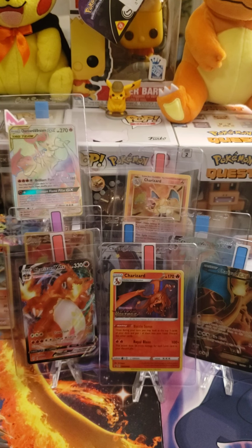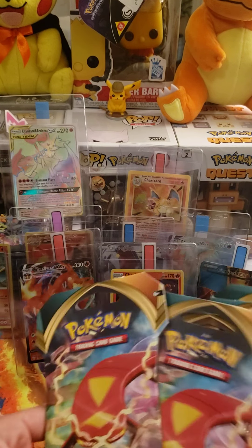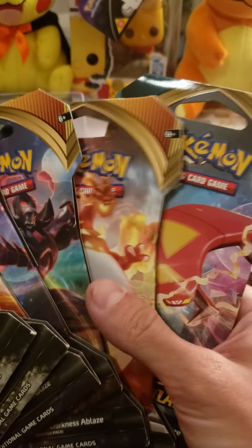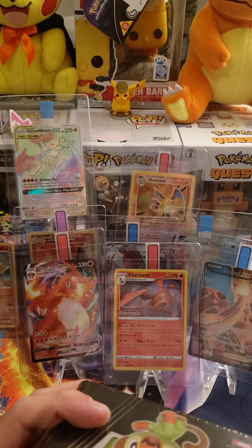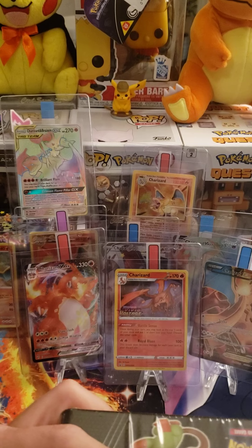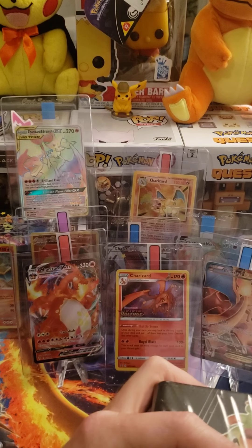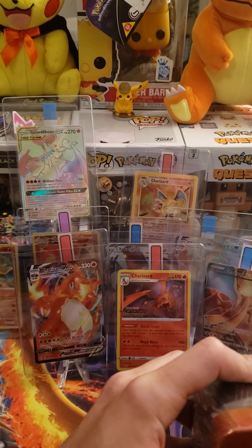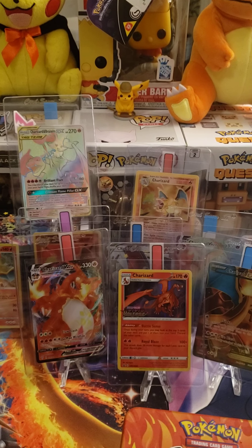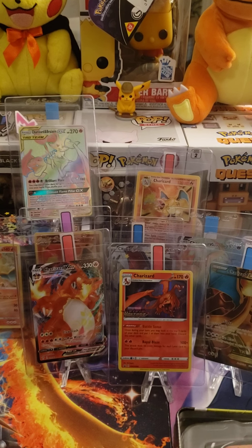What is up guys, TheCoryStory here and we got another opening for you. So we pulled that Charizard and Brakesian last night and we got six or seven Darkness Ablaze packs and a Cinderace V-10. The first thing we're going to do is open the 10, but we'll start with the Darkness Ablaze and see if we can pull a Charizard VMAX. Out of the 10, we have multiple chances of pulling different Charizards. Let's open it up and get the packs out.